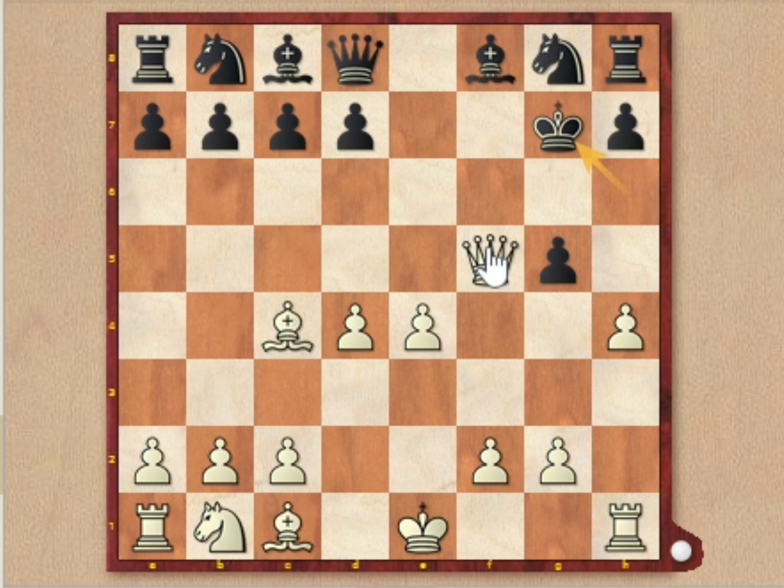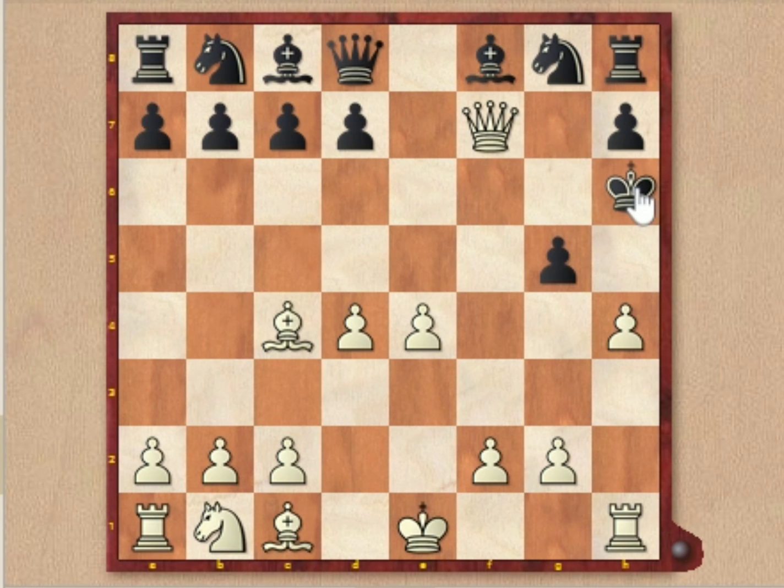And here it is a mate in 2. Can you find that? Yes, it is queen to f7 check. The king has only one square to move — king to h6. And h×g5 is a wonderful checkmate.